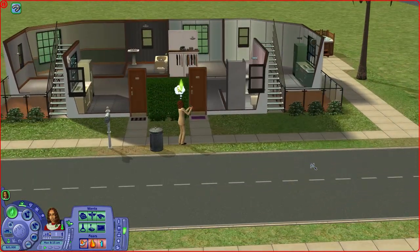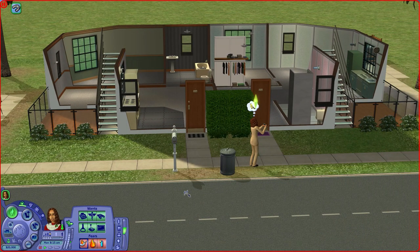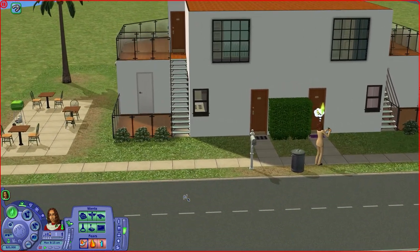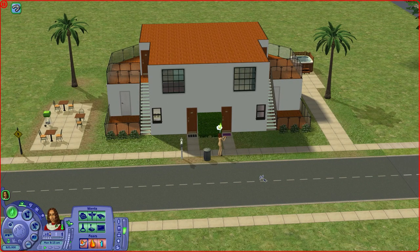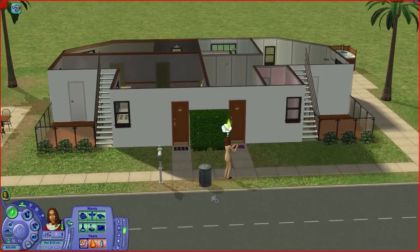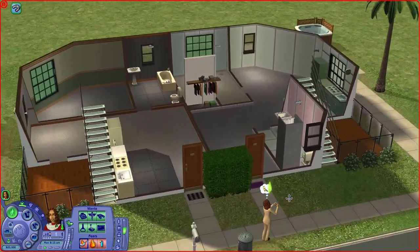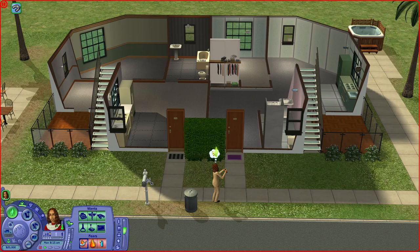What I ended up doing is I ended up placing an apartment from the lot chooser. I think it's called Pleasant Vista Apartments, which I figured was perfect because Pleasant Vista kind of looks like Don Lothario's house and the Caliente house. I figured it would look really good in Pleasant View because I don't really play a lot with apartments in Sims 2. Since she's currently single, she could have her own apartment, get a job, live the single life for a little bit, maybe build a robot lover. So why don't we get started?